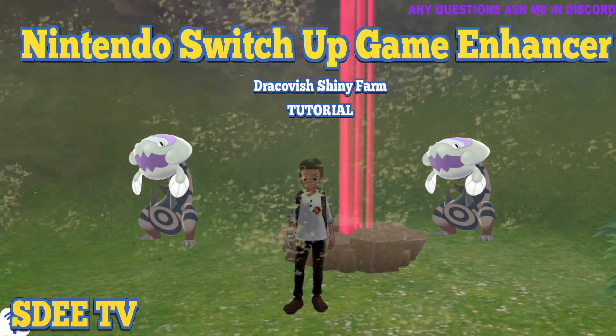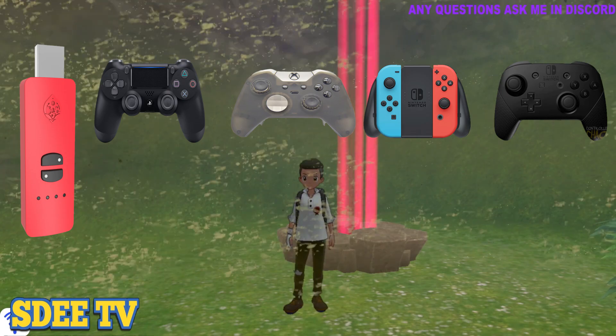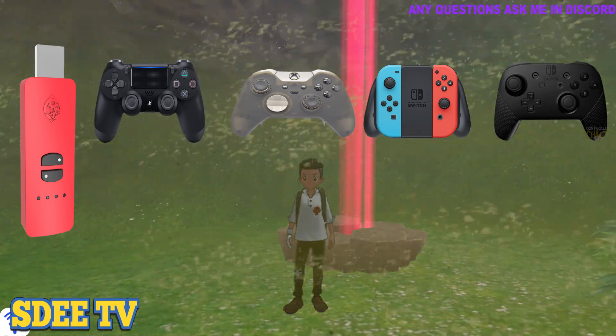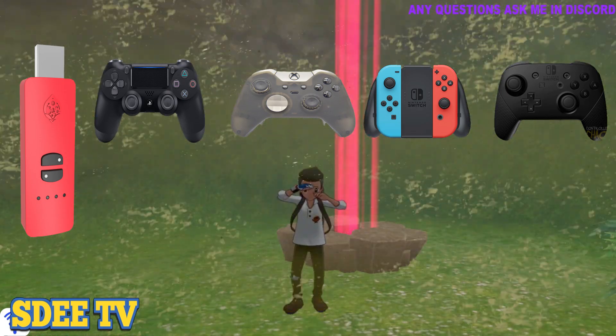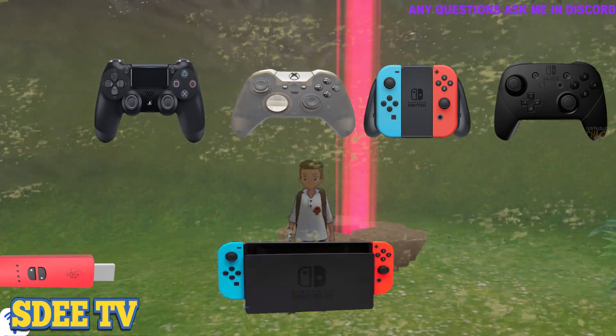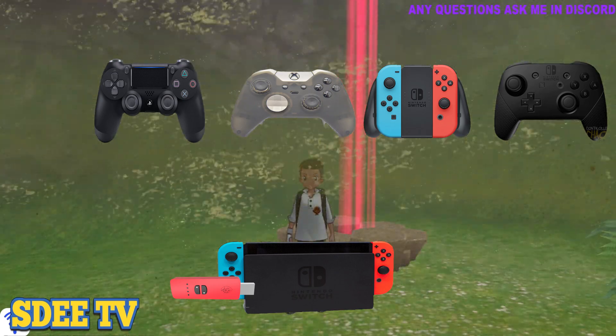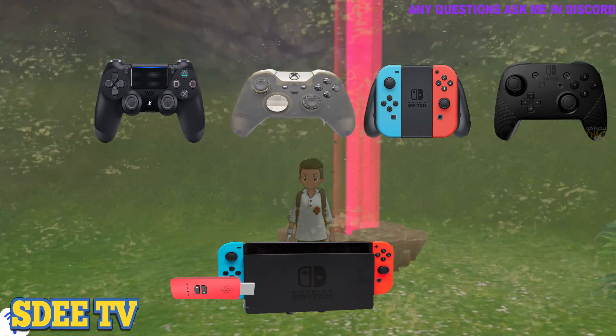What you're going to need is the Switch Up Game Enhancer. With the Switch Up Game Enhancer, you're going to need a Joy-Con, a PS4, Xbox, or a Pro Controller. It is recommended to have the Switch docked to avoid running out of battery. If you're going to use a Switch Lite, make sure you check on the battery life every now and then.